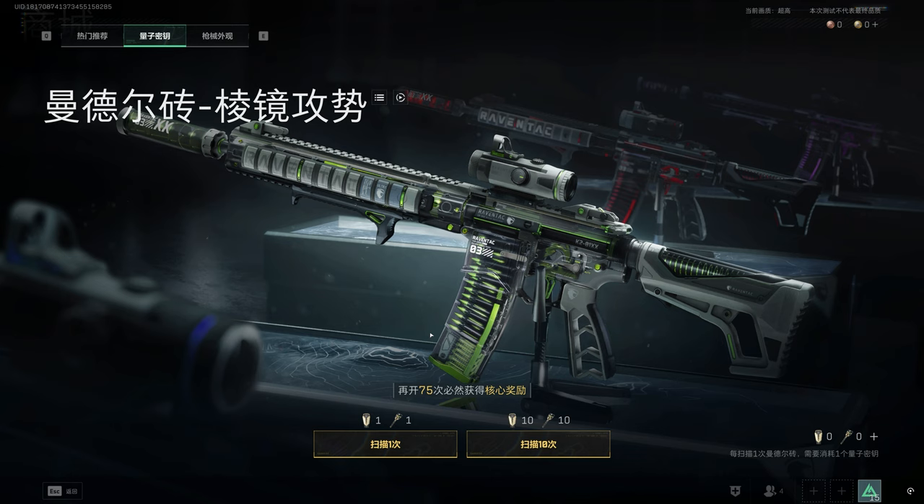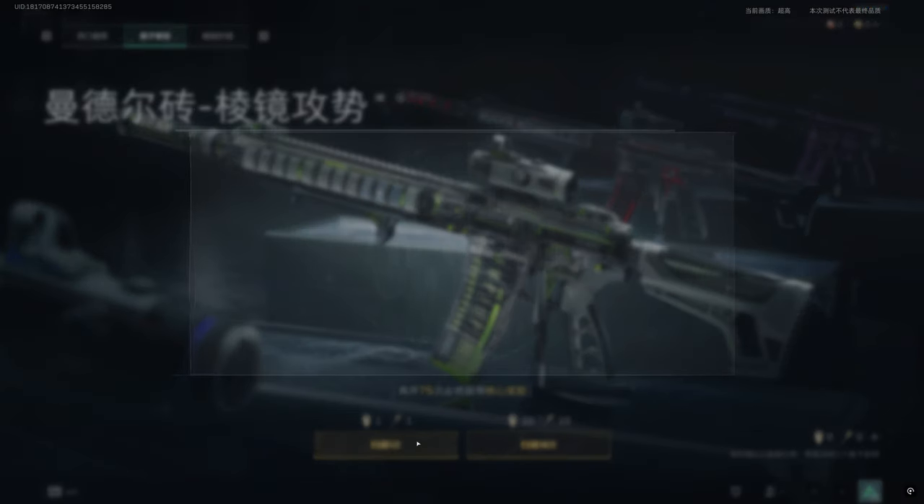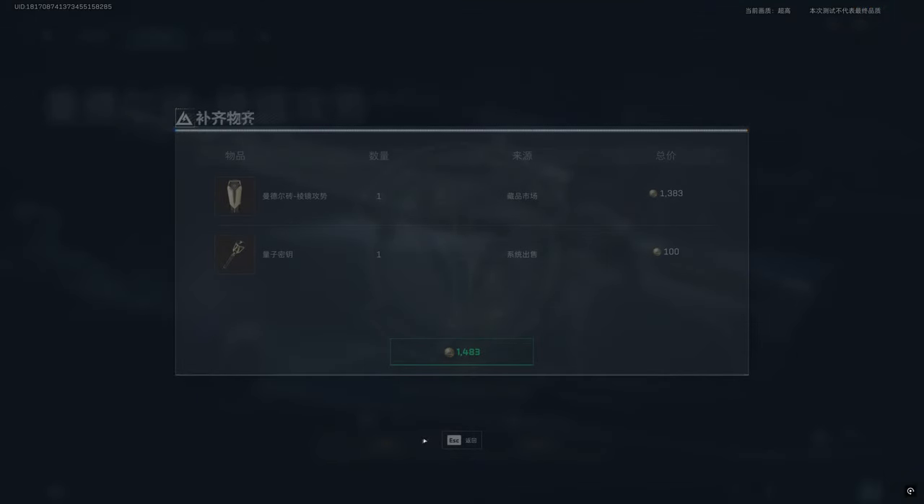Basically what you're seeing is the ability to buy a Hawk's case — some type of Hawk's bag chest — and then a key to unlock it. What you basically see is you're guaranteed the skin you're looking at after 75 rolls. It reminds me of Apex, like this heirloom system of paying to try to unlock something exclusive.